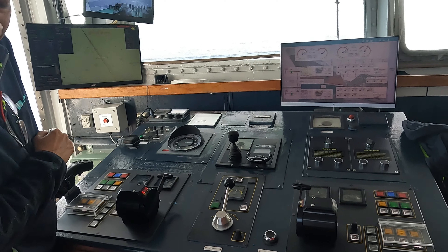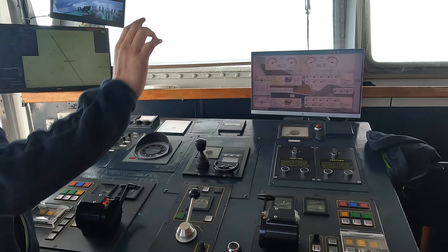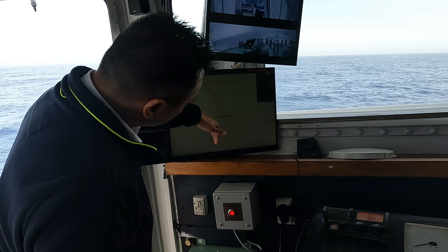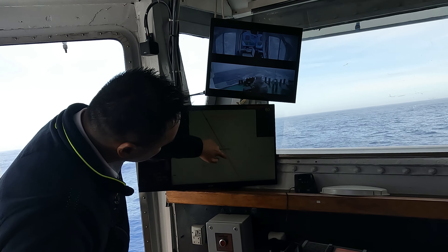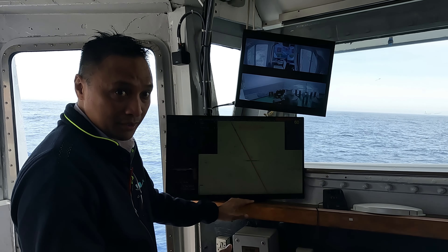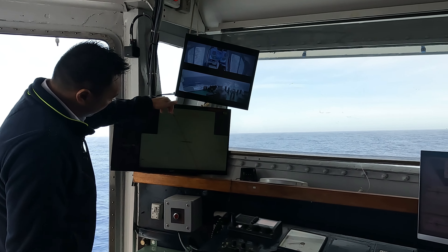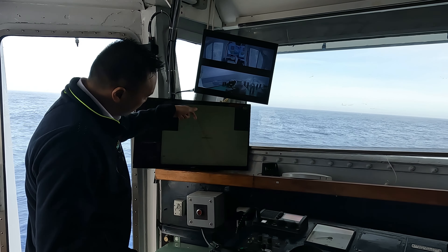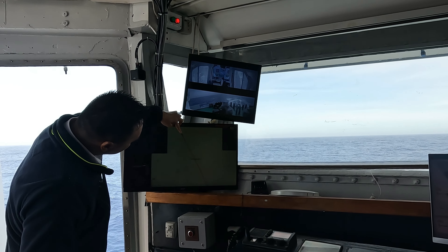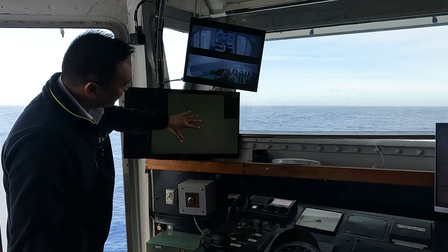This dial is the gyro compass. It's been set to 153 degrees. The autopilot is set on that side at the conning station, course set to 153. This is the electronic chart showing the course line we should follow. I'm currently plotting all the course lines, which will then be approved by the captain for other officers to follow.